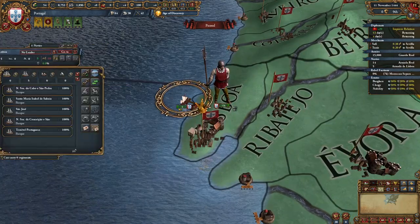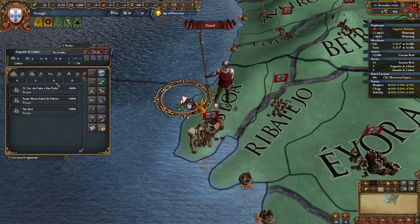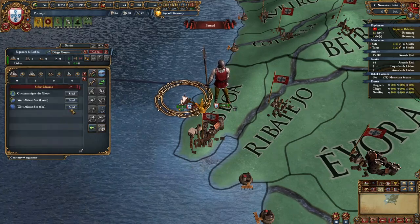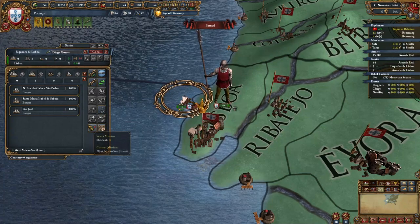After that, we're going to select three light ships and attach our explorer Diogo to them. We're going to send him on a mission to explore the West African coast. Every time he comes back, send him to explore again.